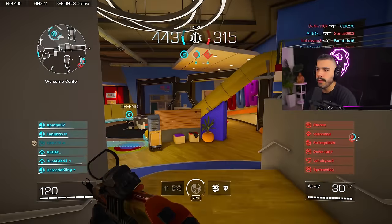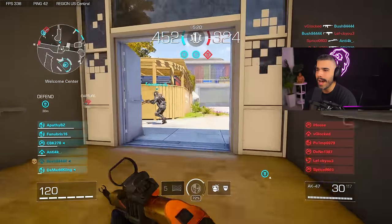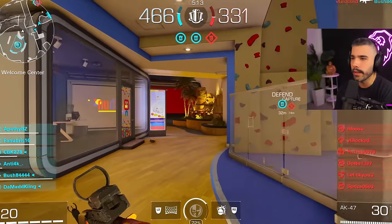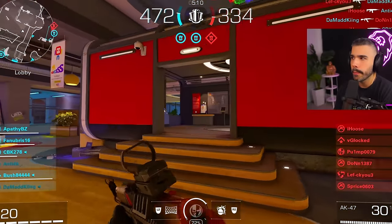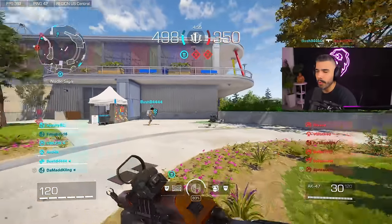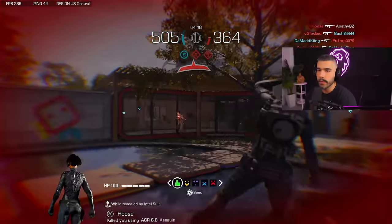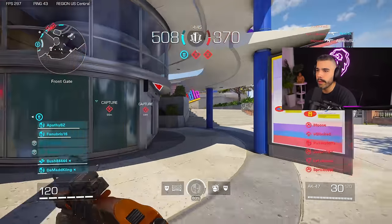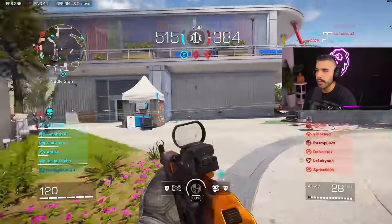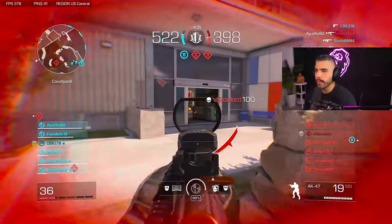Depending on the situation — if I'm coming around this corner and anticipating someone — I'm not gonna center high up; instead I'm gonna center low and continuously center as I come around the corner so I'm always ready for that fight. This requires muscle memory and practice to get used to, and you'll be smoking people. When you're playing a map, just think about it: center on your screen, always center when you need to, and if you're anticipating someone, make sure to center that area.